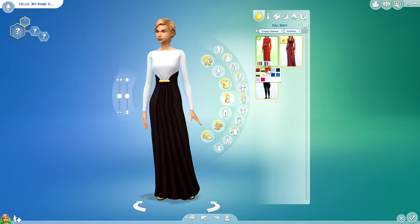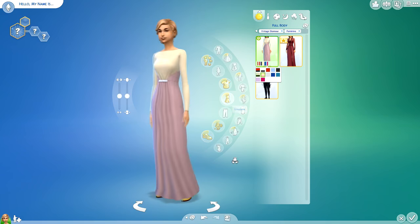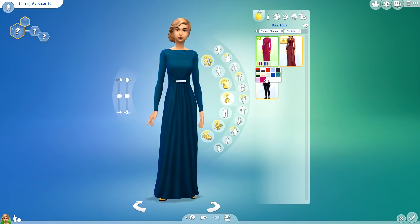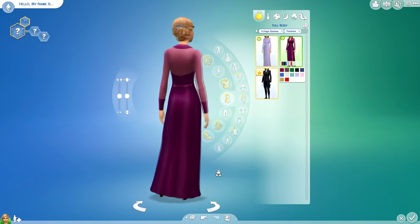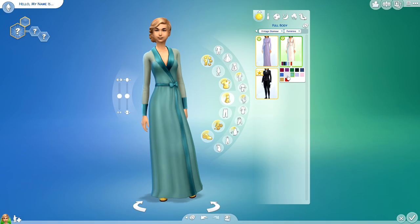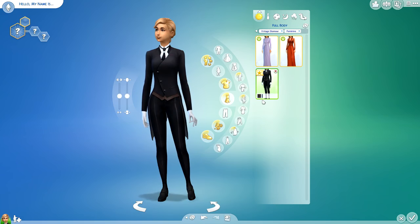They also added two new dresses and a butler outfit. First, we have this very long-sleeve open-back gown — there's a lot of open back in this pack, you guys. I adore this dress; my favorite is the red and black, and the white one could also work as a wedding dress. Next we have this silk robe, which I think is adorable. It looks more like a pajama sort of thing — the royal blue one is so pretty.